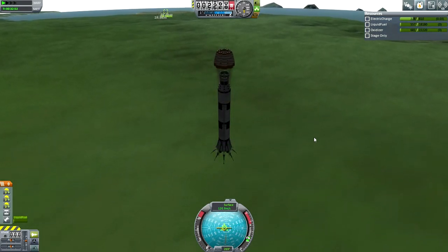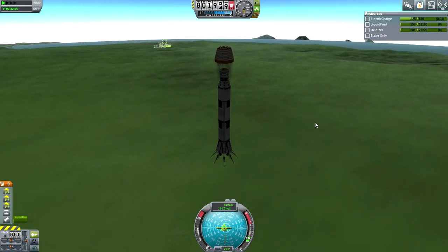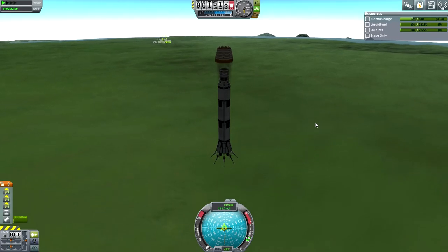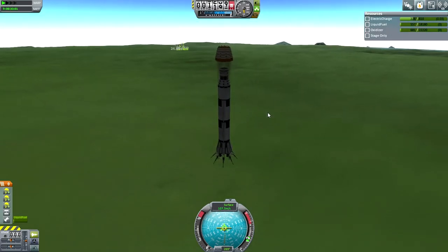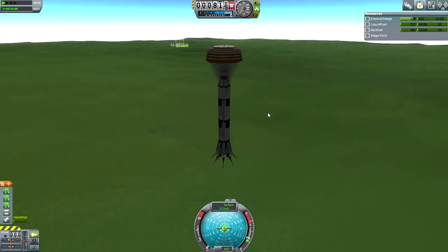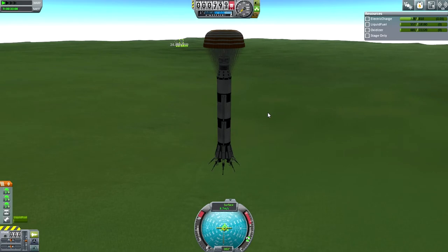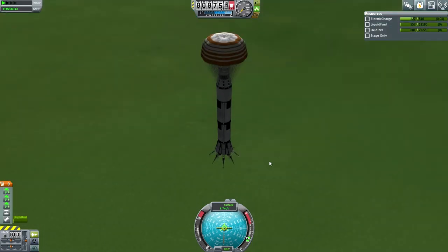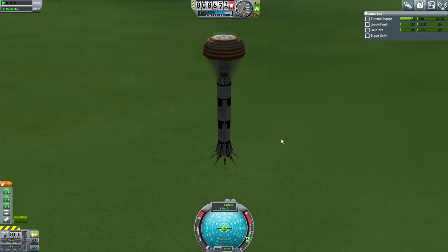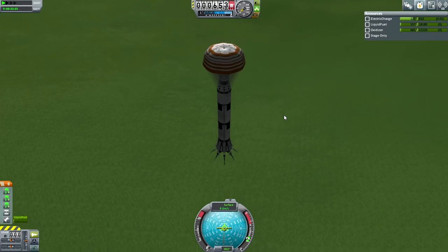I was going to do station building in this episode, but I figured out that I didn't have the large docking ports. So we have to get the large docking ports before I could possibly do station building — sorry for going back on what I said at the end of the previous episode. Without docking ports, that's a little bit difficult.